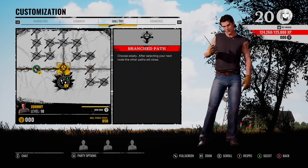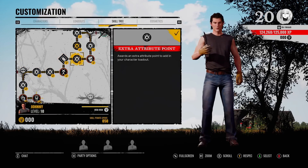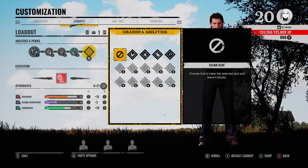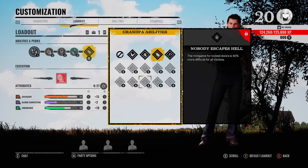For the skill tree, just to show how I unlocked these — I went left, straight up, then you get Feral and then Serrated. You can go up to the top and get whatever else you think fits. I like getting Swinging for the Fences as well — it's actually a Grandad perk you can put on. It reduces stamina consumption of melee attacks by 20%. I think this is huge.